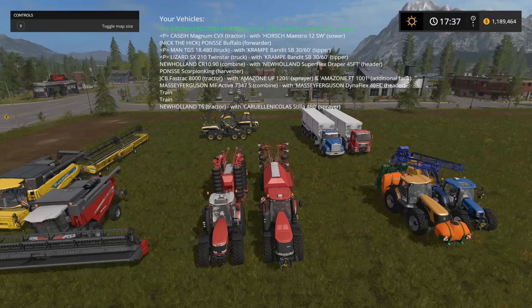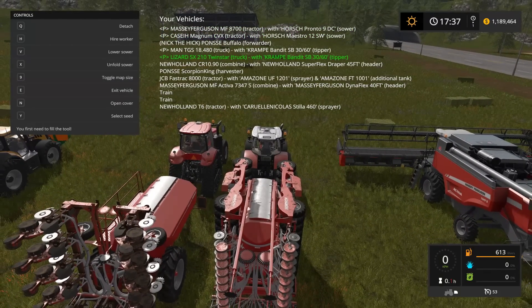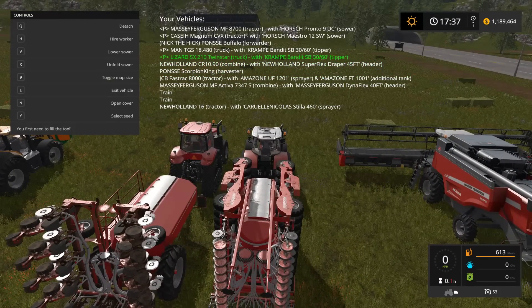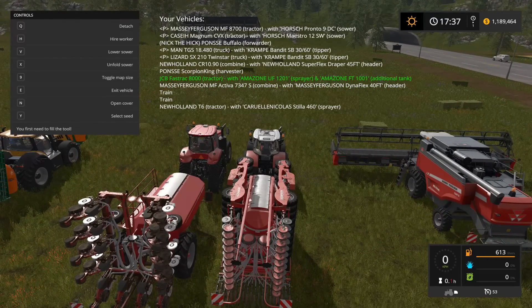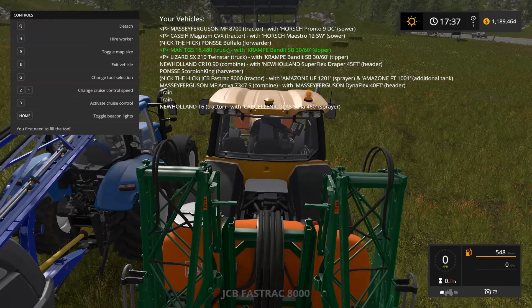If you want to go into one of those vehicles, press the Enter button and it'll put you right into that vehicle. An easier way is to use your scroll wheel to select the vehicle you want. The vehicles are named — it shows what vehicle it is and what's attached to it. Like the very top one says Massey Ferguson tractor, then a dash, and then it says it's hooked to the cedar, so everything in brackets tells you what's attached. Use your scroll wheel to go to the one you want and then press right mouse click to go right inside that vehicle.